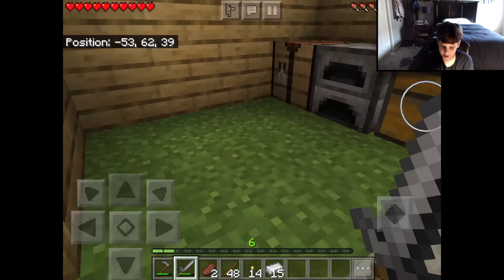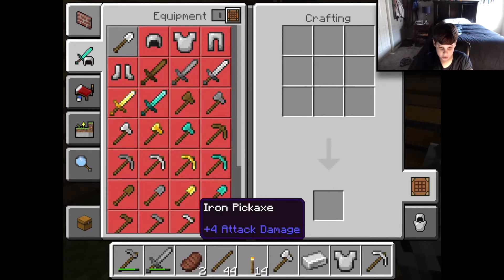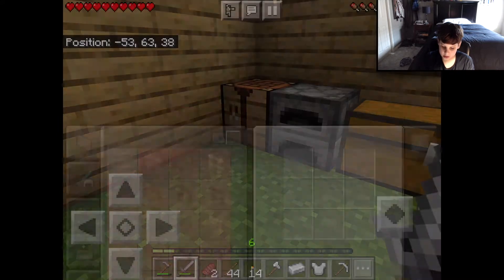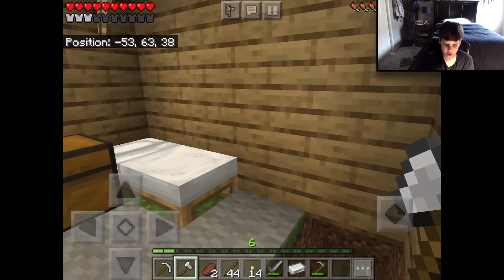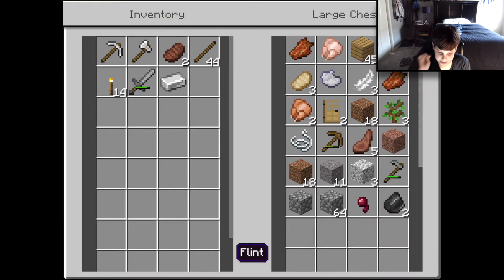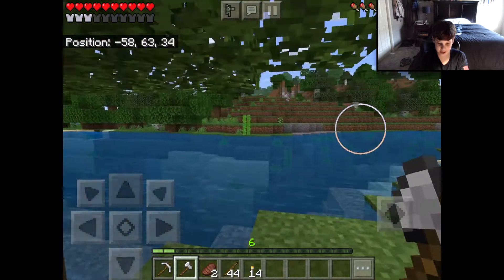I'll keep the rest of that stuff on me. We're going to get ourselves an iron axe and a few other iron tools. We're going to put all of our iron tools in our hotbar. We're gonna put the hoe away and put our extra iron right there. Let's go chop some wood — this chopping is gonna be sped up.